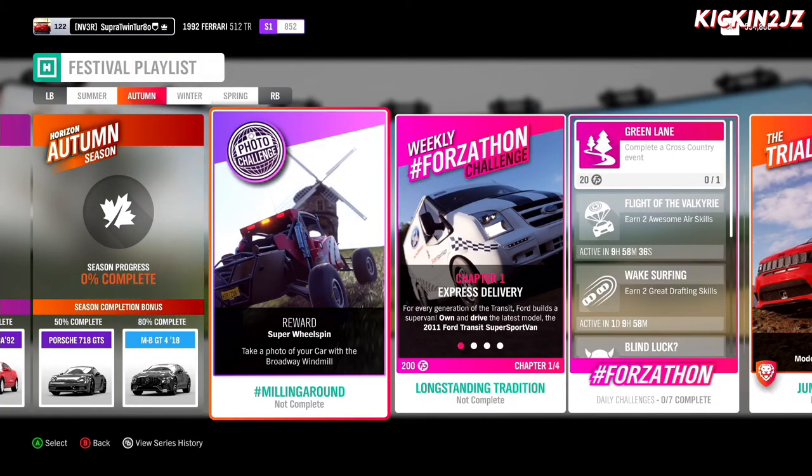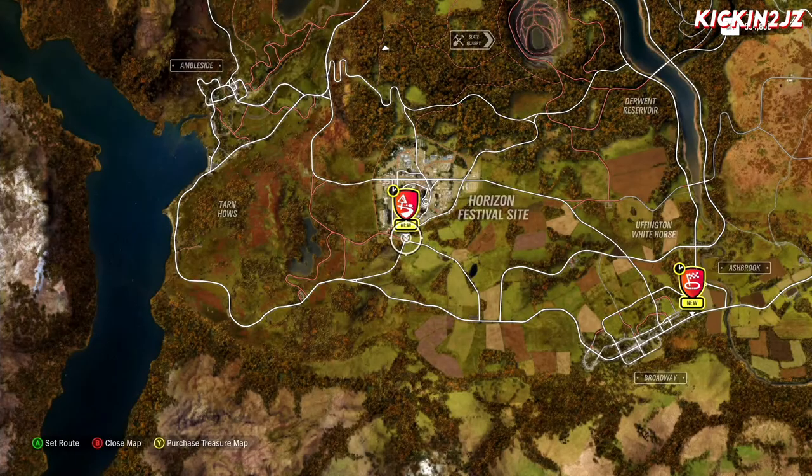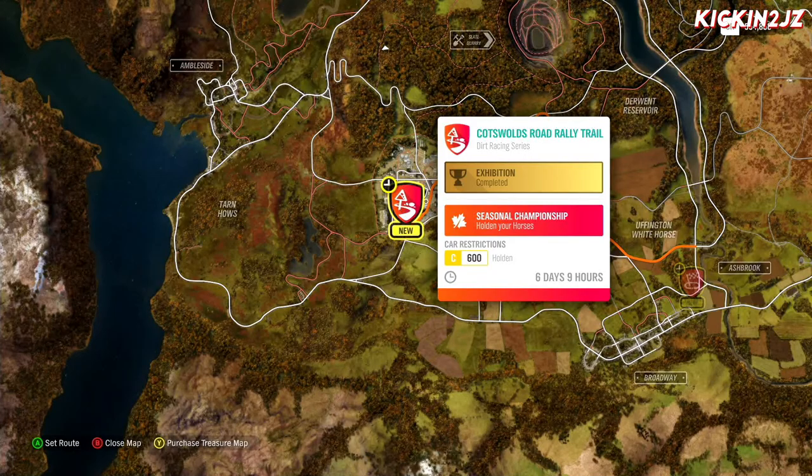The first thing we have to do is go to the Festival Playlist. Go down to the far right and you'll find Holden Your Horses. Then go to this event: Cotswolds Road Rally Trail.